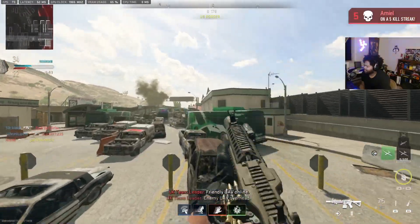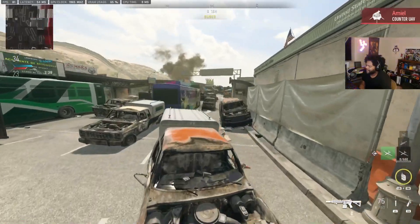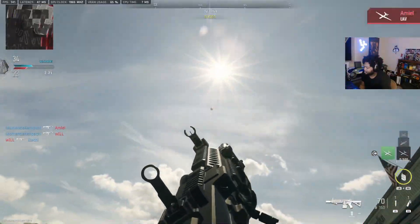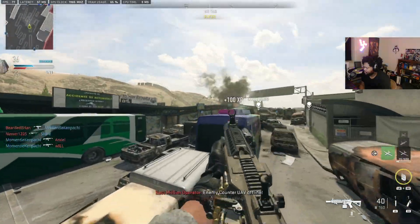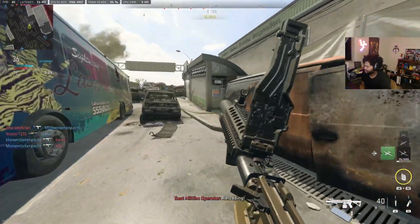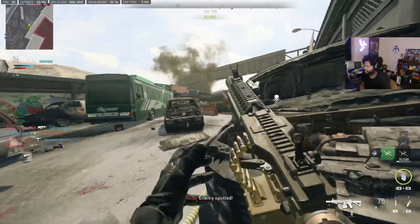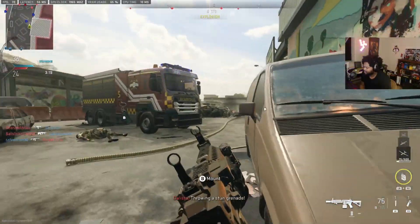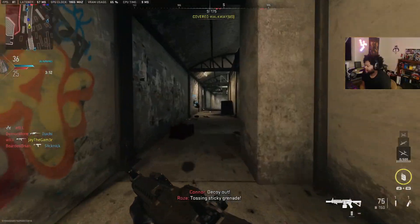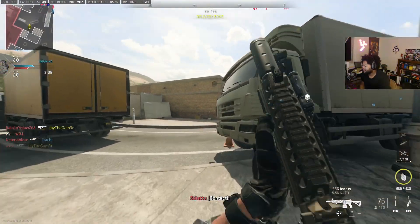I gotta start using the shotguns again — I was using one with the RPG before and was absolutely having my way. The counter UAVs in this game are so easy to shoot down. I started realizing that in pretty much every Call of Duty I would always ignore the UAVs and counter UAVs in the sky, I just didn't care. But in this game — oh, that car's on fire.